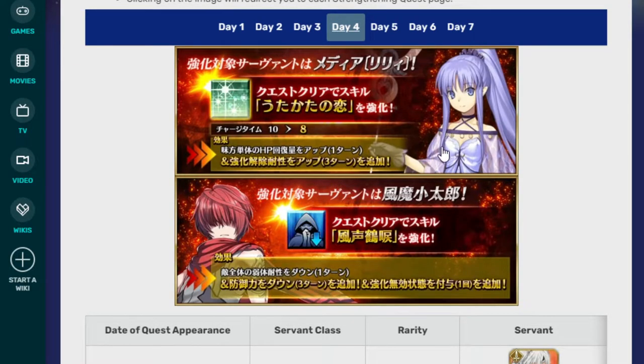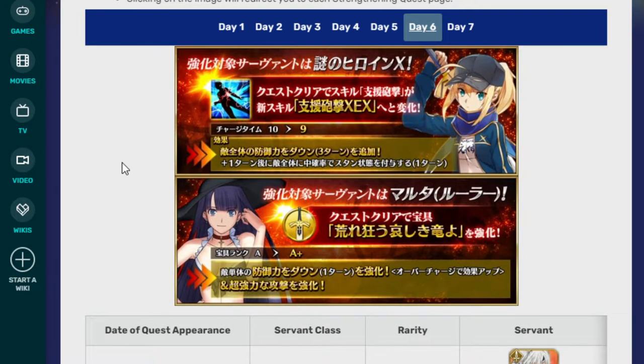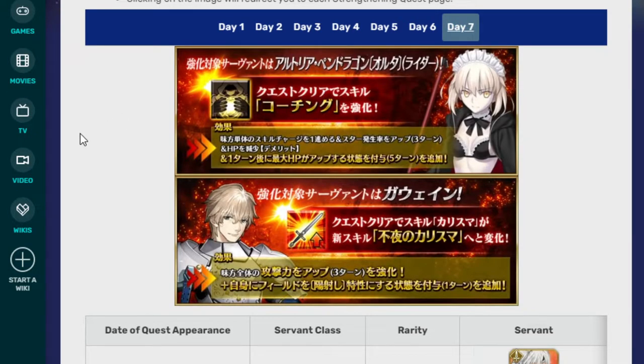It is really funny how they just refuse to do anything to Medea. On day five it is Bride Nero and Boudica — that's why I forget your name. Two really good updates. This one will be amazing once the second version of Romulus is released, because this ability that does extra damage to Roman Servants is going to be extremely good. Day six is Mysterious Heroine X and also Summer Martha. And on day seven it is Maid Alter and Gawin.